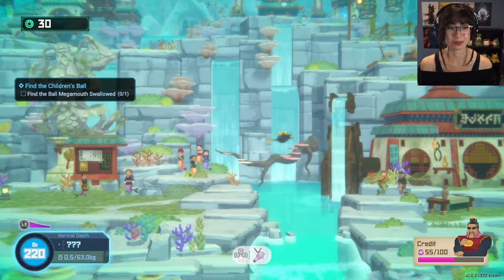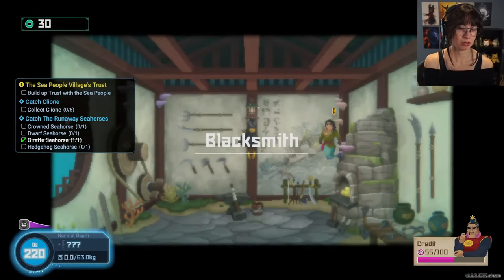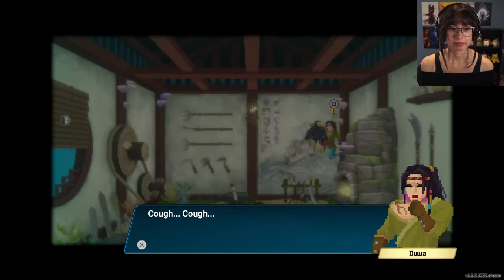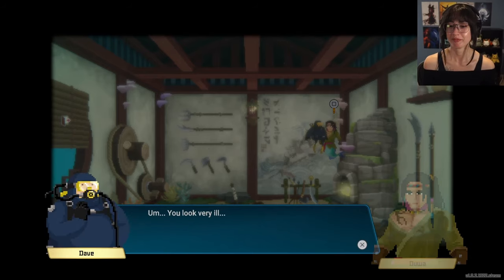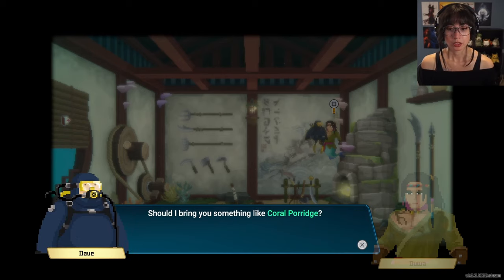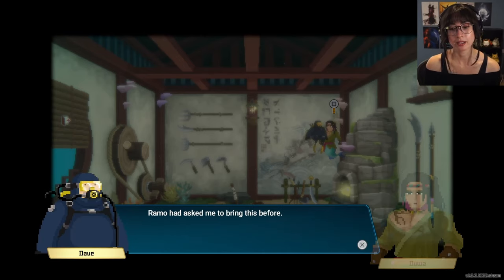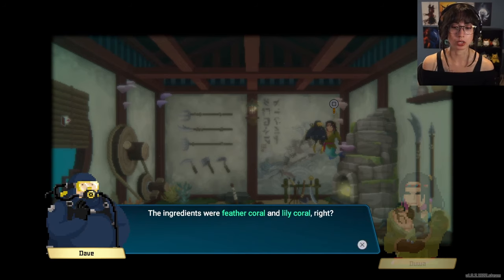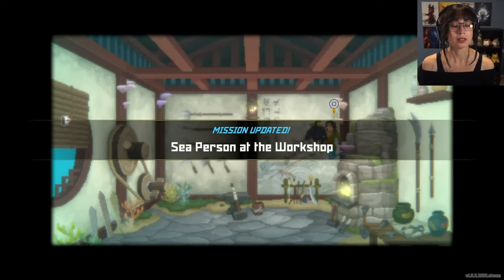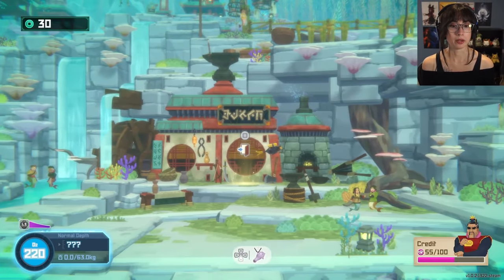What the hell is a mega mouth? I'm not sure if that's something we've seen yet. Maybe I killed one — it might be that shark that looks kind of doofy. There's a sea person who looks ill. Coral porridge? Bancho would need to make it. The ingredients are feather coral and lily coral. So we're going to have to go back to the deep.